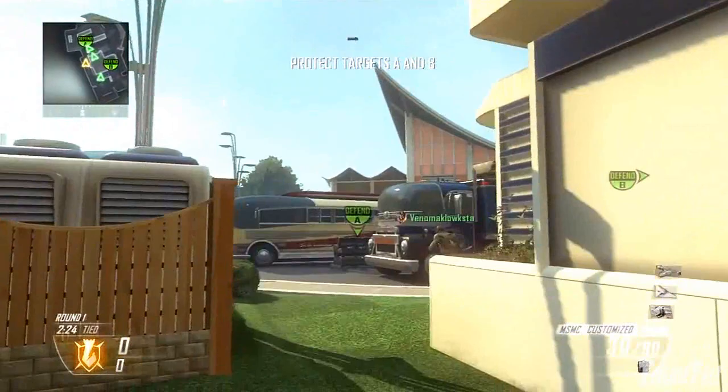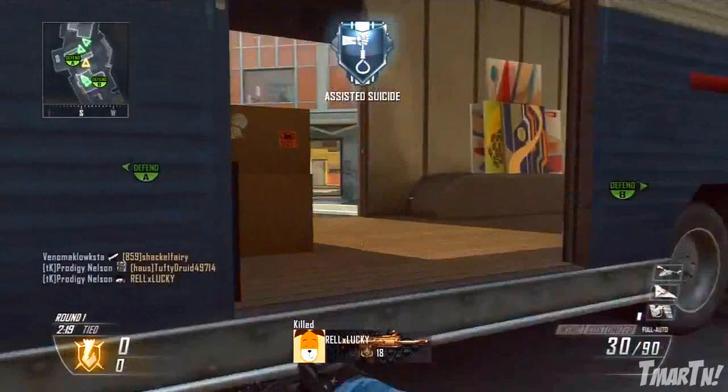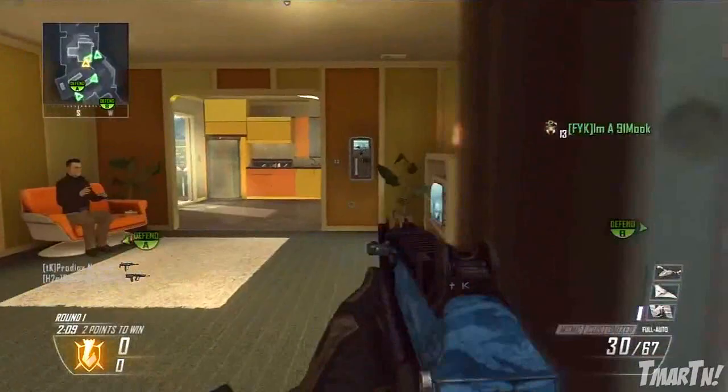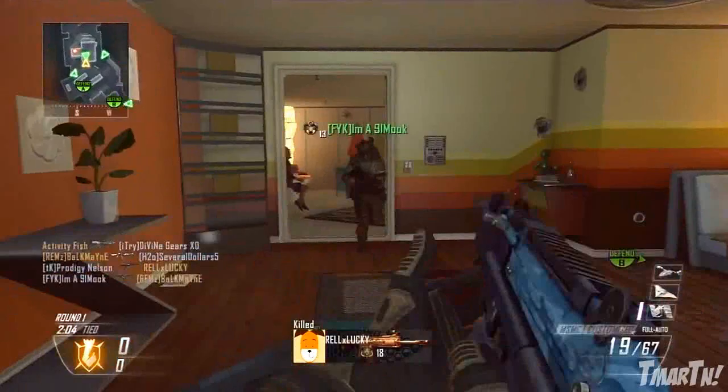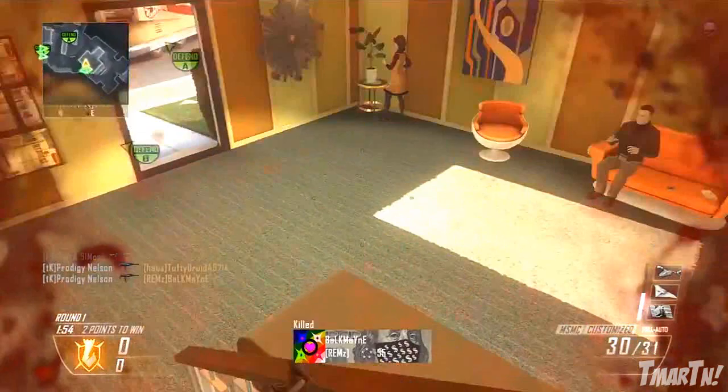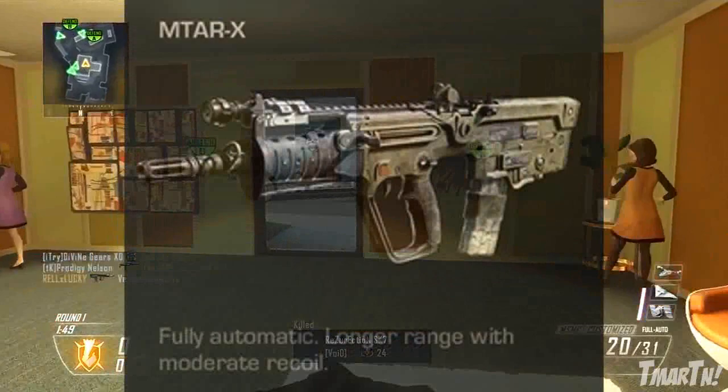What's going on guys? T-Mart here and today we're gonna be taking a look at all of the submachine guns in Call of Duty Ghosts. Yesterday I put up a video about all the assault rifles, so make sure you guys go check that out. Today we are moving on to SMGs. There are six total SMGs in Call of Duty Ghosts.